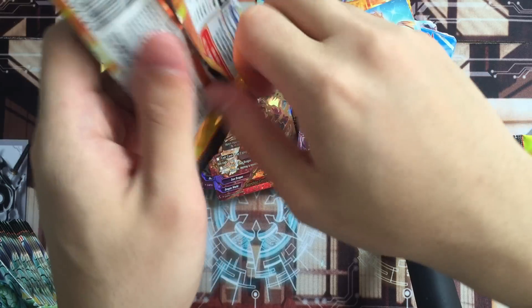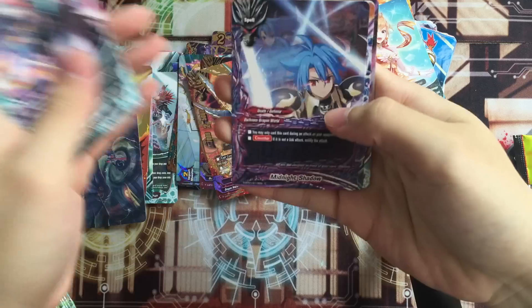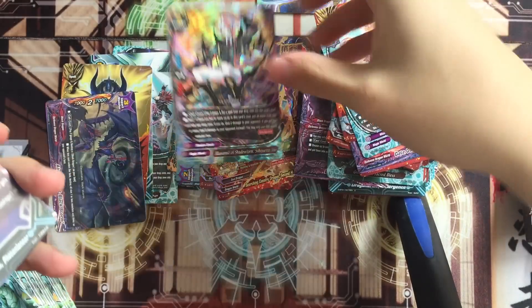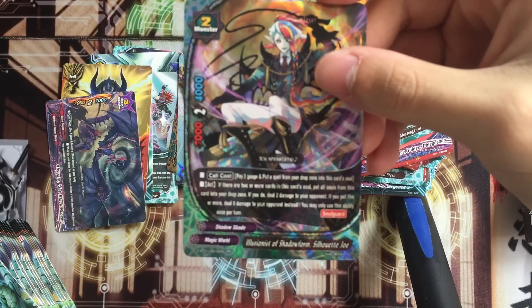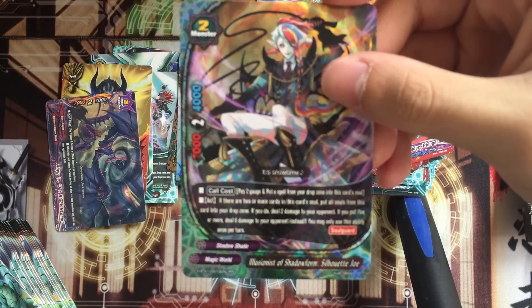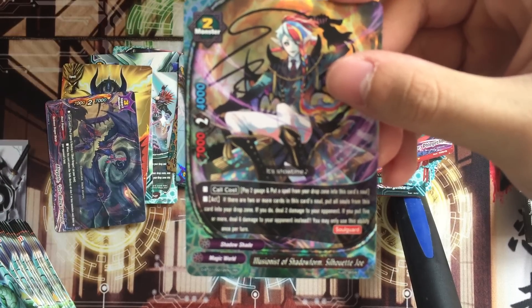Maybe you used up the common foils but you still got half a box to go. Alternate Star. Pay 2 gauge and put a spell from your drop zone into this monster's soul. If there are 2 or more cards in the card's soul, put all souls from this card into the drop zone - if you do, deal 2 damage to your opponent. If you put 5 or more, deal 6 damage to your opponent.